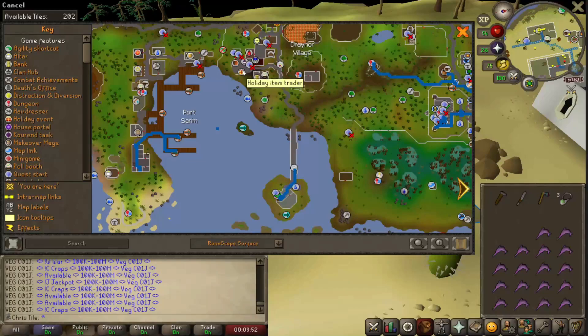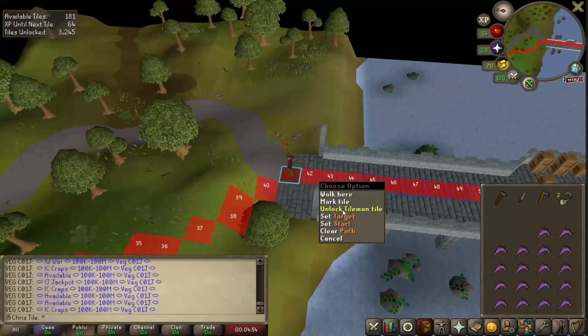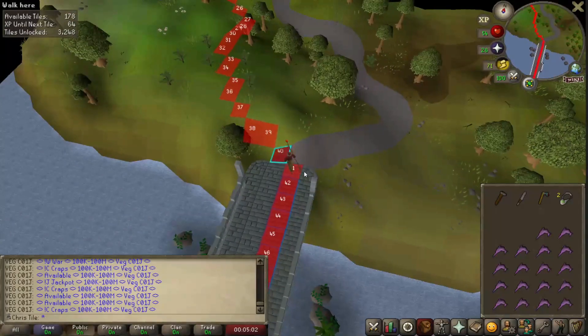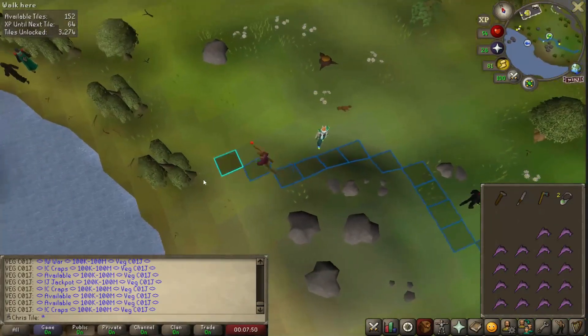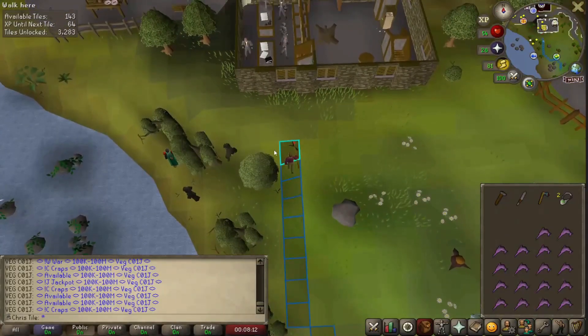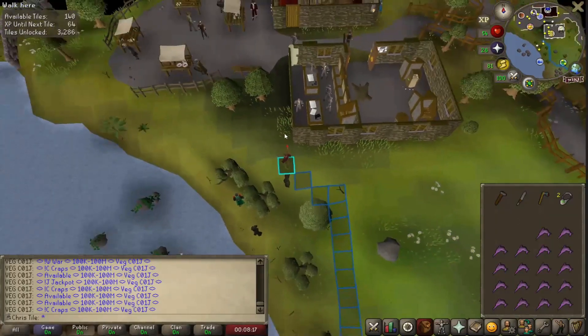I'm walking up to this holiday item trader here in Draynor. I've got a particular path I want to take, mainly because there's a clue scroll step that we're going to use to get there — you can see me walking past it right here in this clip. Now that that's taken care of, we can just take a straight path right up past these willow trees and snake in between the bank.